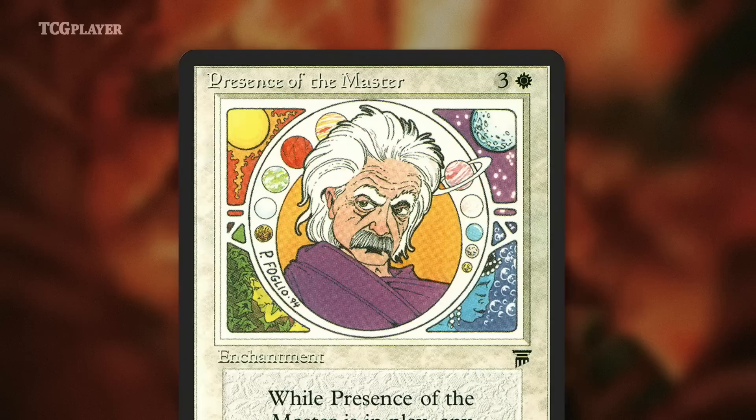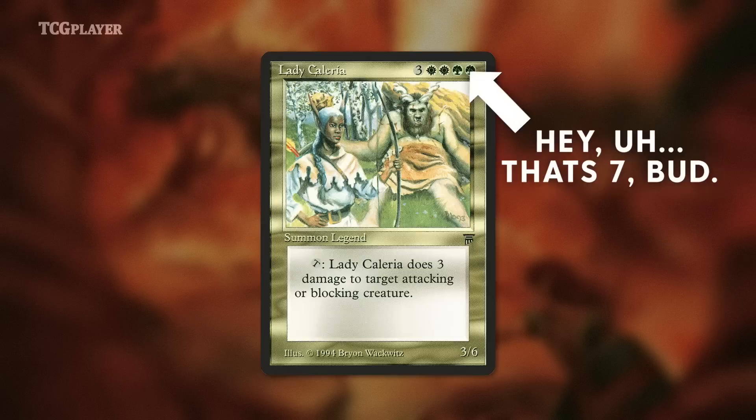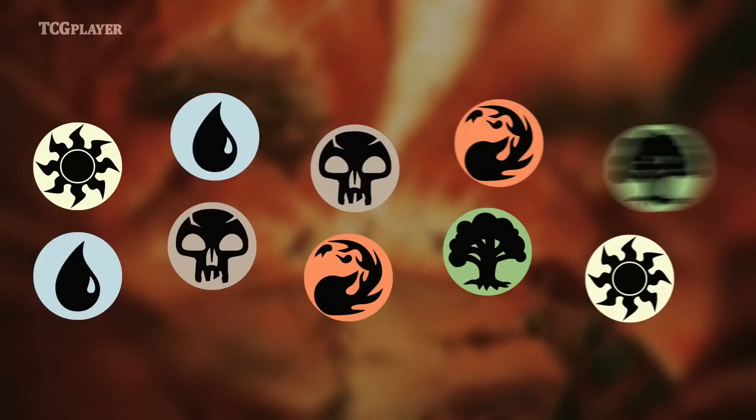The multicolored cards are similarly confusing. Famously based on Dungeons & Dragons characters created by Richard Garfield's classmates at Penn, the multicolored cards in Legends weren't exactly consistent. For example, Kei Takahashi, a white-green 2/2 for 4, prevents damage. Lady Kaleria, who is also white and green and is a 3/6 for 6, deals damage to attacking or blocking creatures. They didn't really have color pair identities figured out at this point, so they based multicolored cards on things one of the colors did and went from there. I could go deeper on the absurdity of the 90s, but that's a topic for another day.